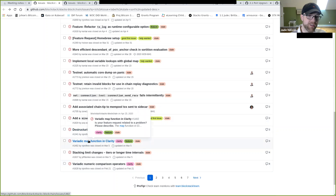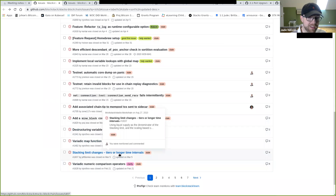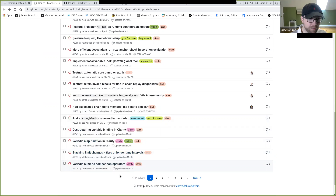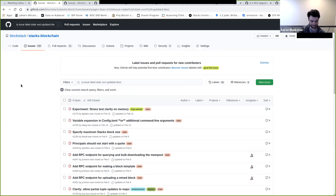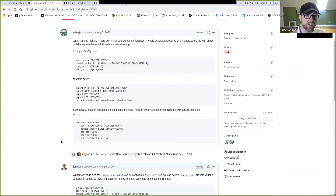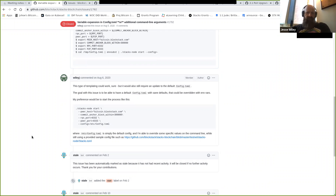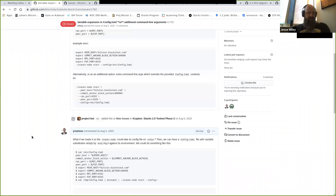Stacking limit changes, tiers, and longer time intervals: debated and decided no — what we're doing now is fine. Variadic numeric comparison operators: decided that was a bad idea. Stress test Clarity on memory: done as part of security reviews. Variable expansion in config.toml or additional command line options for shell expansion: nice to have but nothing specific blocking it — leave in backlog.